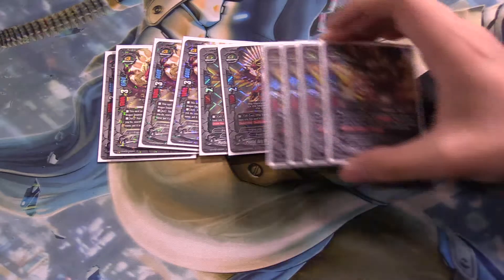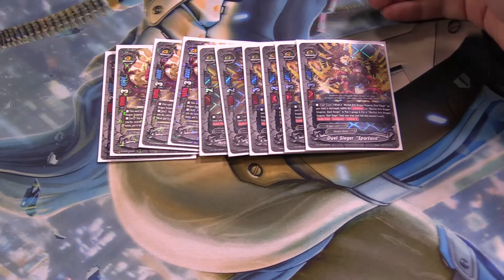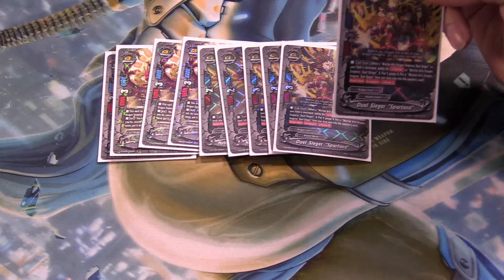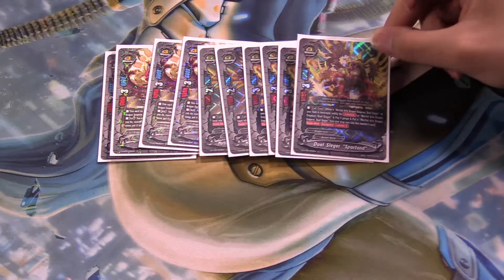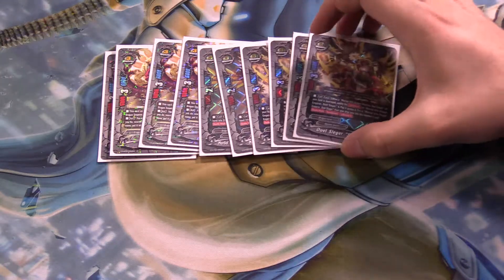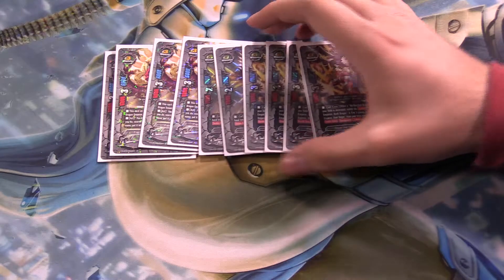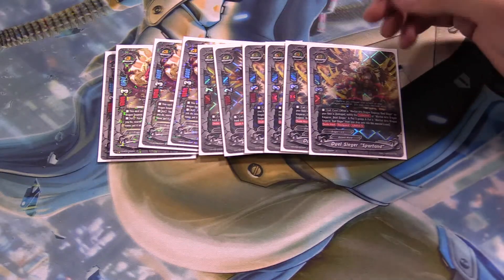Next in the evolution chain, we have Dualseeker Spartan. When the original Dualseeker dies, you can negate its lifelink and call him in, and then you just have an 8-3-2 double attack on the field. You want to keep him on the field as long as you can, because this card is pretty good and will probably let you build up your gauge and hand for your further turns.